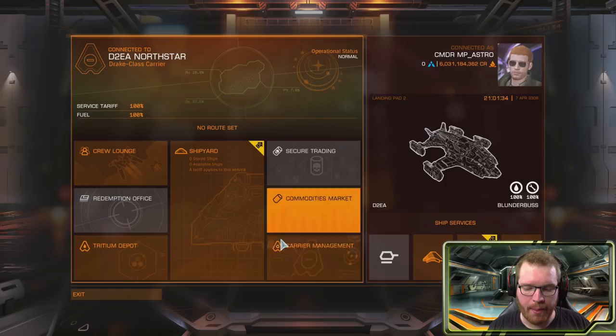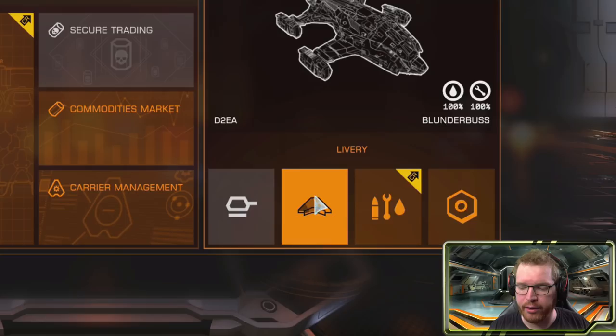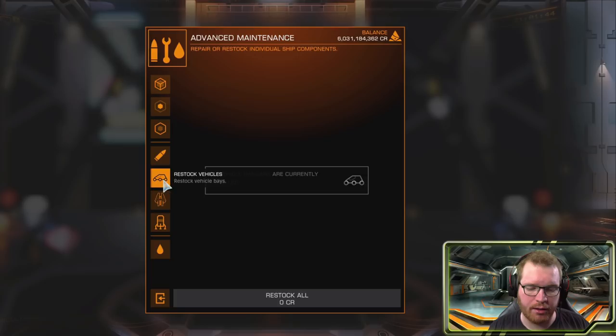There's carrier management, which we'll go into shortly. Over here you have your outfitting, your livery, advanced maintenance where you can do repairs, restock limpets, restock SRVs and fighters. And finally you have remote engineering, where you can access the blueprints you have pinned from your engineers.